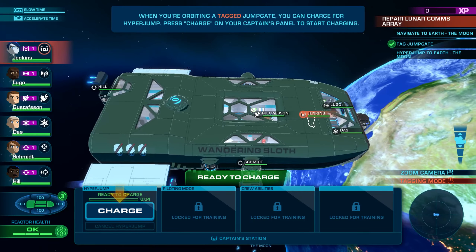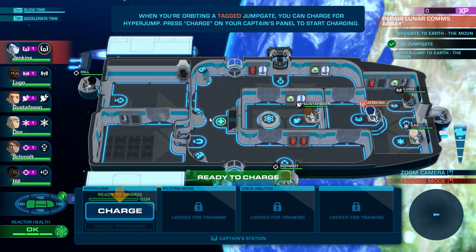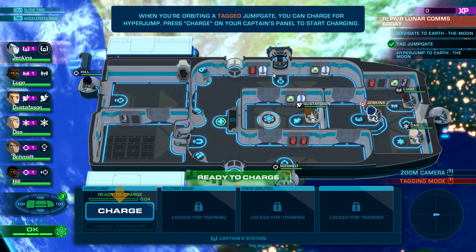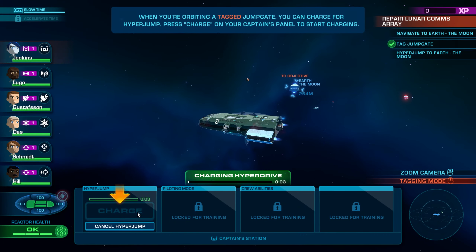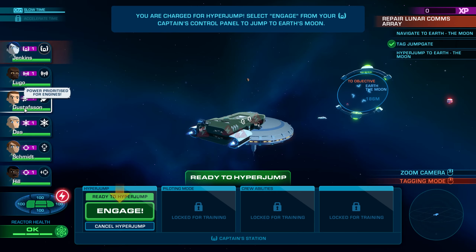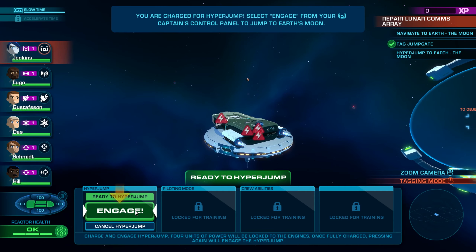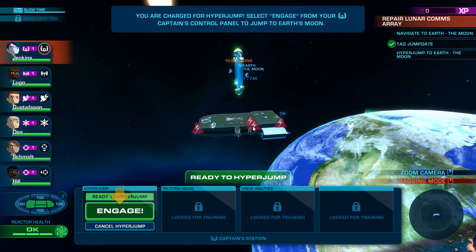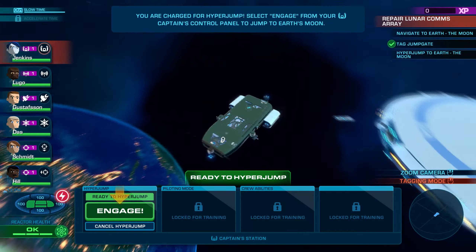Depending on how far you're zoomed in or out, it takes a different point of view, which I really appreciate. Everything's really slick in this game. When you're orbiting a tagged jump gate, you can charge for hyper jump — press charge on your captain's panel to start charging. Power diverted to engines. You're charged for hyper jump — select engage from your captain's control panel to jump to Earth's moon. Some other ships around — you can see Earth, there's the moon. Let's do it.